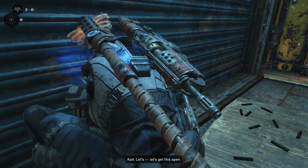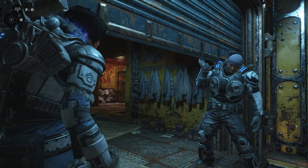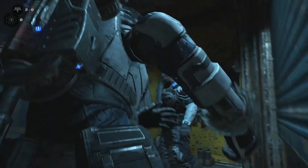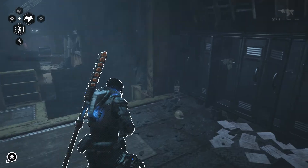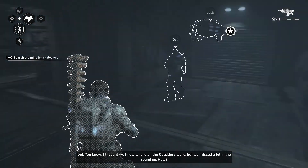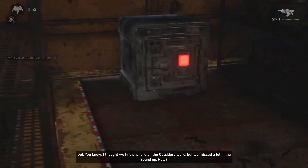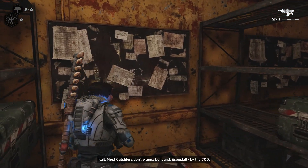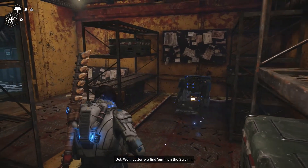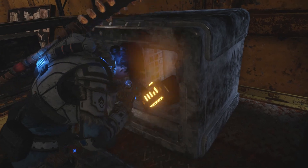Open the door — let's get this open. You gotta let Jack go first. He has a stun. You know, I thought we knew where all the outsiders were, but we missed a lot in the roundup. How? Most outsiders don't want to be found — especially by the COG. That's pretty true. Oh dang, that's a lot of them!